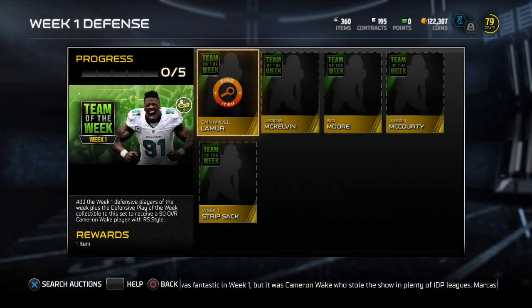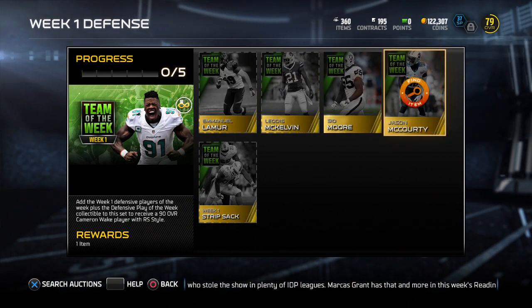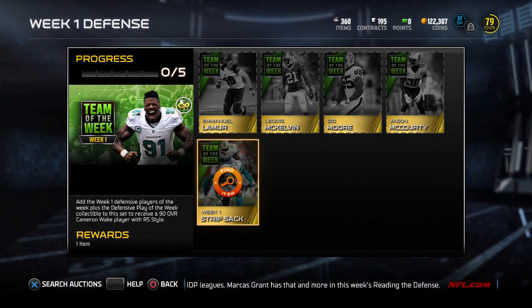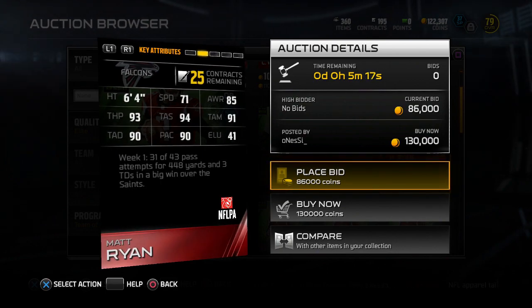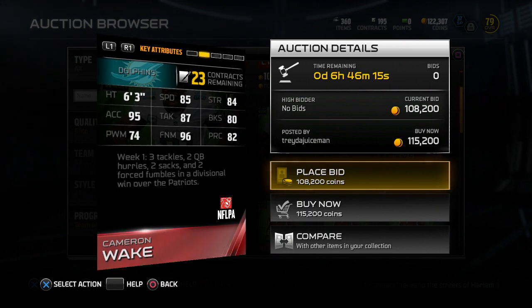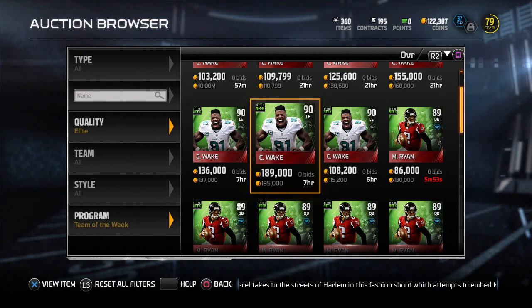Defensively, it's pretty much the same thing to get a 90 Cameron Wake with run stuff style. You need to get Emmanuel Lemur, Leotis McKelvin, C.O. Moore, and Jason McCourtney, and then this strip sack collectible. Here's a quick look at Matt Ryan's stats — definitely a solid QB. We also have Wake as well if you want to pause and check them out: 85 speed, 95 Excel — definitely nice on a D end.